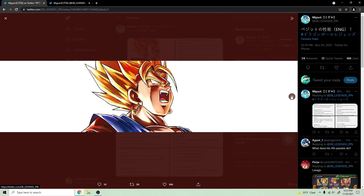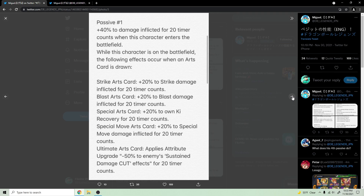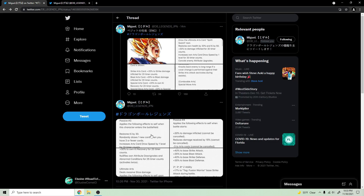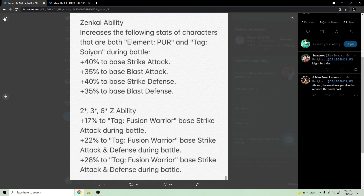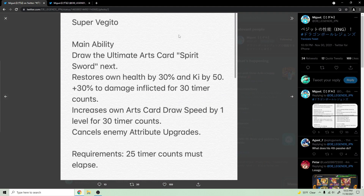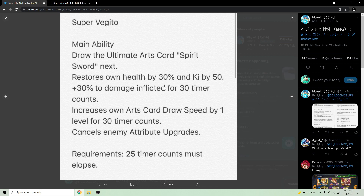So we have this kit right here for Super Vegito. I want to pull up DB Space to compare his kit before zenkai to post zenkai. His main ability pre-zenkai drew the ultimate arts card Spirit Sword, restored total health by 30, kept by 50, got 30 damage over 50 for 20 counts, level one card draw speed for 10 counts, and canceled enemy attribute upgrades.